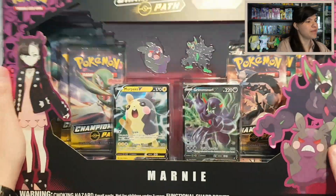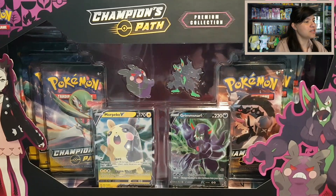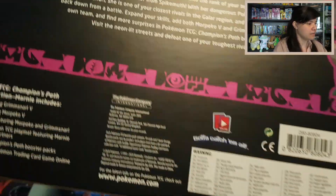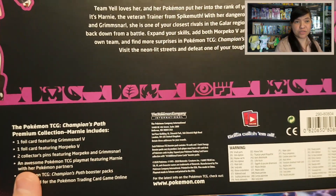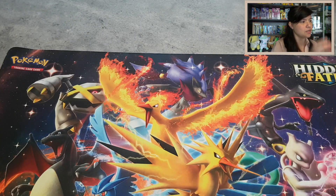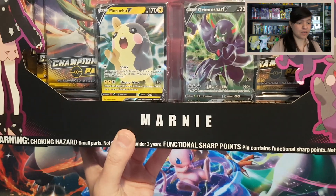Hello everybody, the Fluffy Mane here. In today's video I want to open up this big Champion's Pet Premium Collection box of Marnie, and you can see it contains this beautiful Morpeko V and Grimmsnall V promo card. At the back you can see some information. We have eight booster packs and also these beautiful two pins. So I want to open up this video using this beautiful Hidden Fates mat.